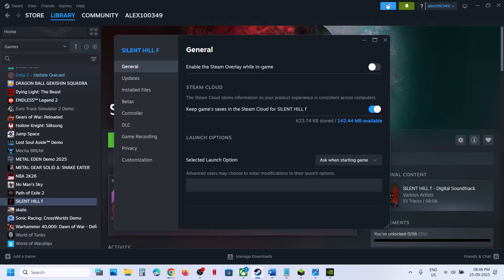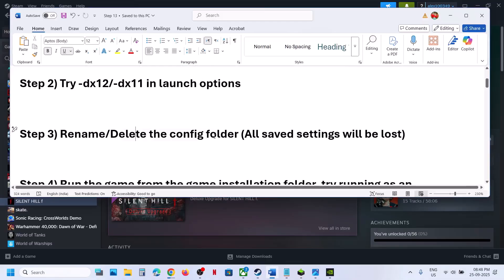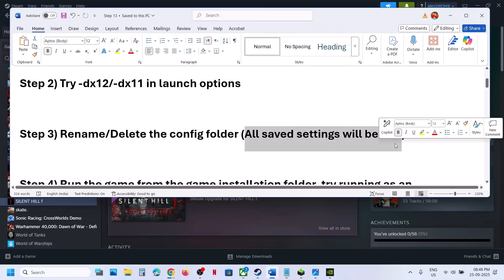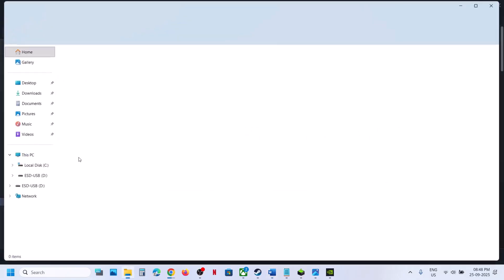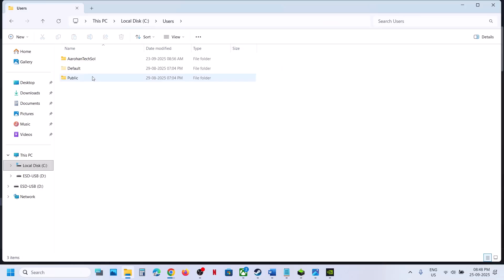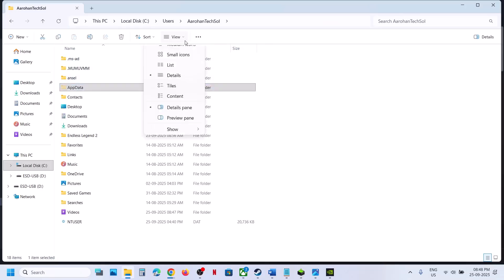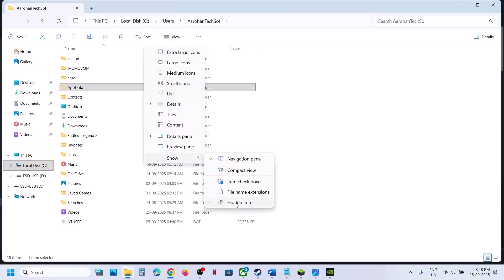If still not working, remove the launch option and follow the next step: rename or delete the config folder. Note that renaming the config folder will cause all saved settings to be lost. Open File Explorer, open This PC, open the C drive, open the Users folder, open your username folder, then open AppData. If you don't see AppData, click on View, select Show, and put a check on Hidden Items.